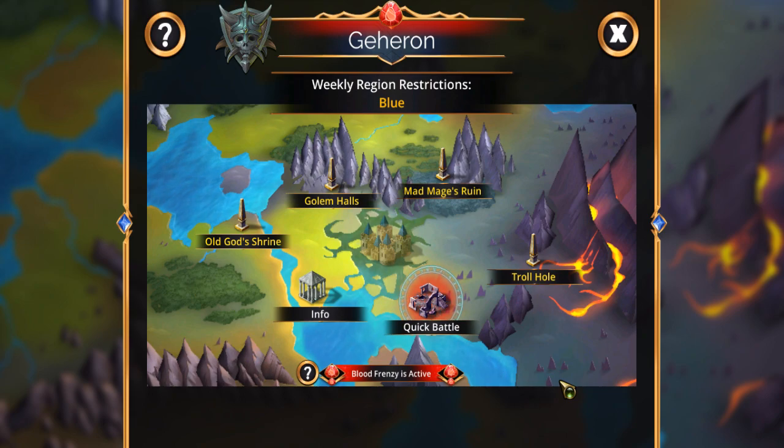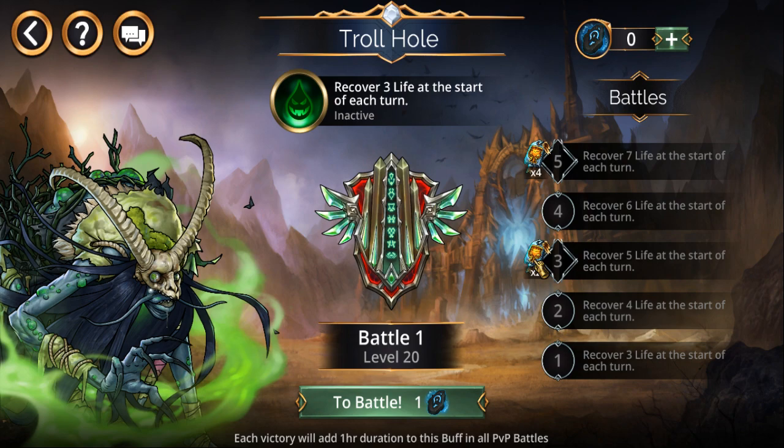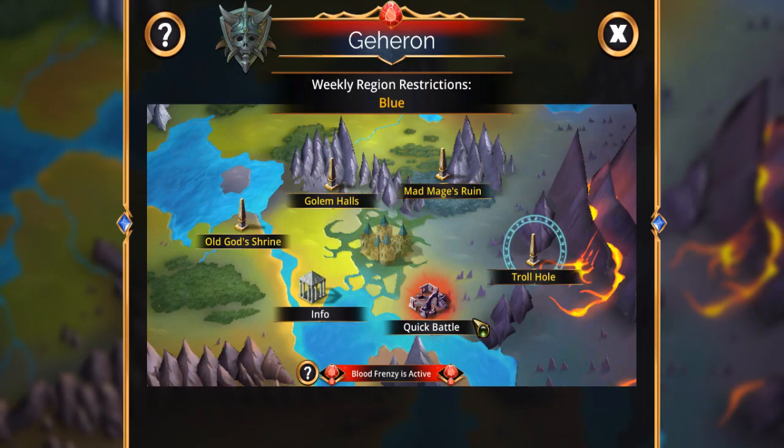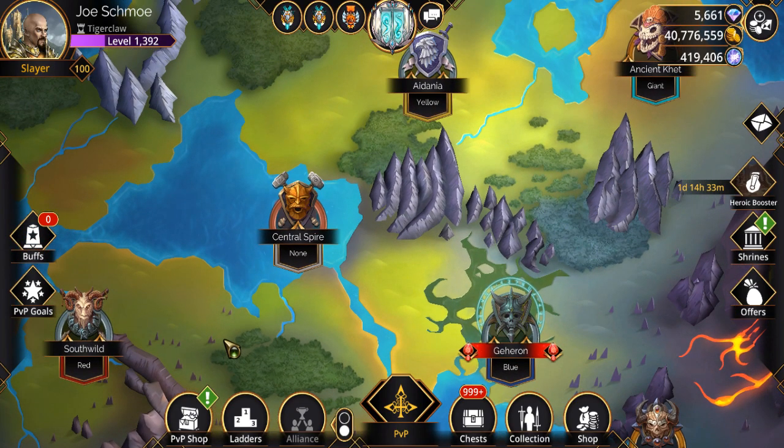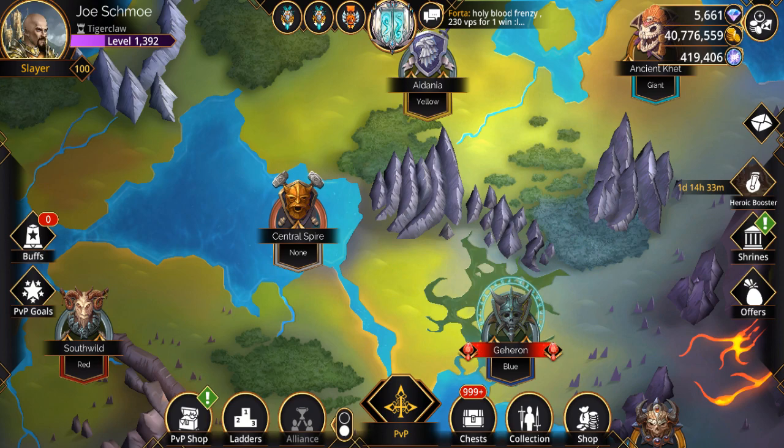On top of that, each place is going to have four of these obelisks. You pick one — for example, 'recover three life at the start of each turn.' In order to do that, it's actually going to be easier to just show you over here on the far left — hopefully you guys can see it.